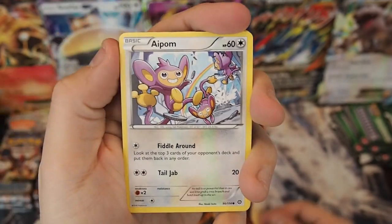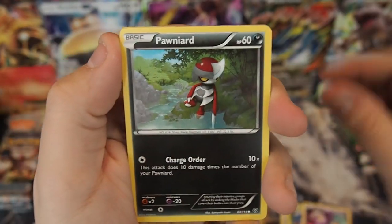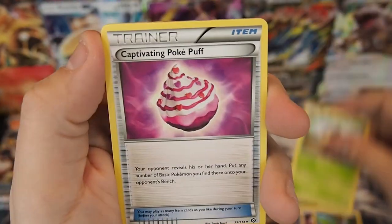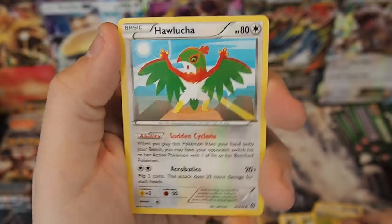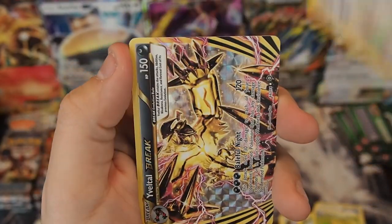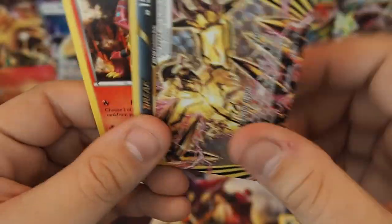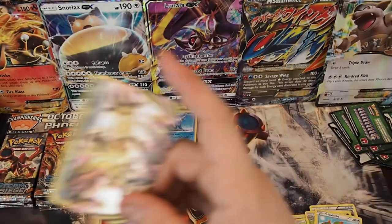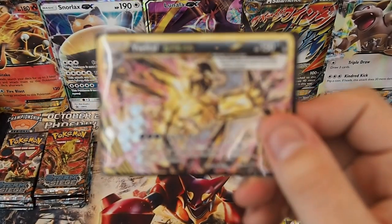Pack twenty-three: Aipom, Larvesta, Drifloom, Pawniard, Seedot, Captivating Pokepuff, Skiploom. We have another Hawlucha — which I will not be cutting up — and an Yveltal Break. Very, very cool looking card. And a Volcanion regular rare non-holo. Very, very cool — sleeving this Yveltal Break.